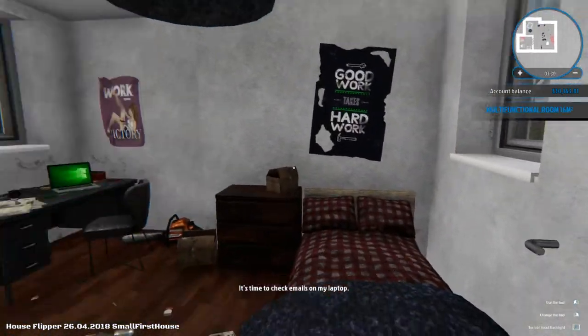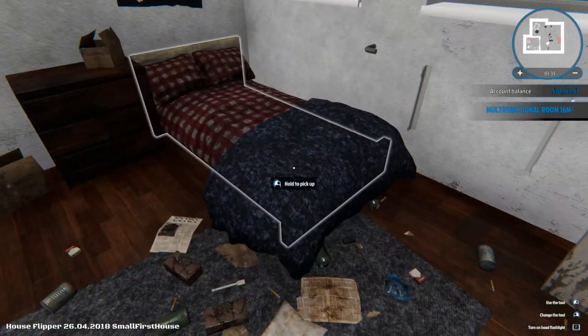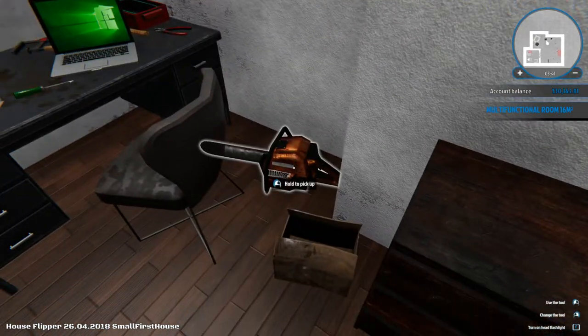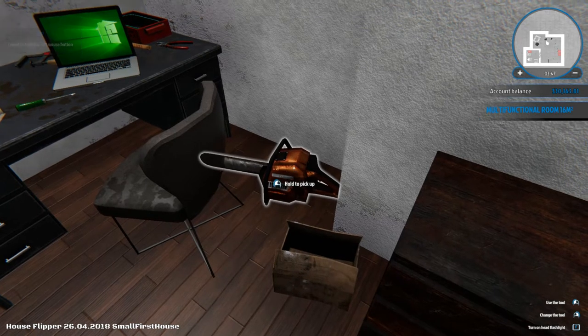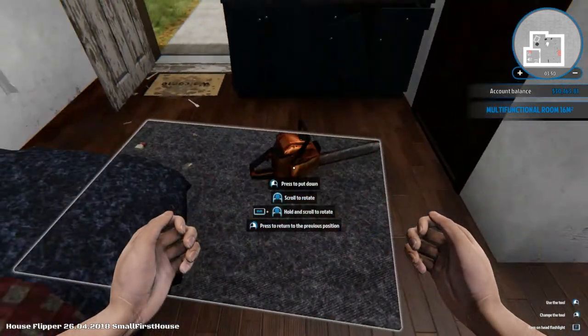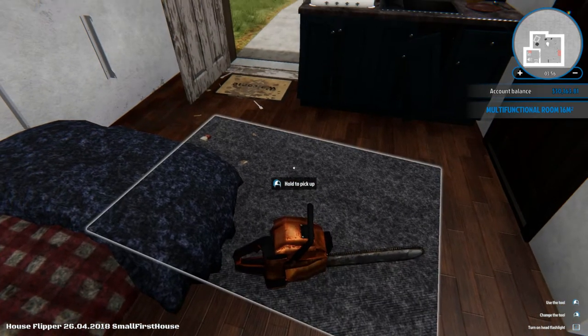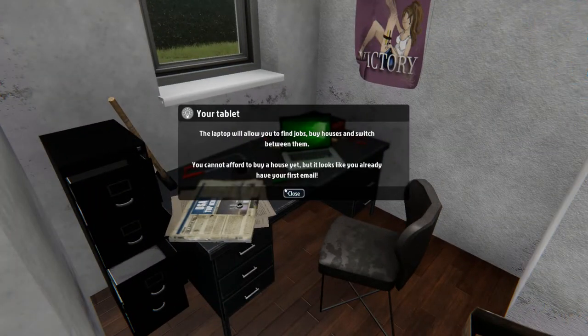Let's open the door. So this is our lovely office-bedroom. It looks like we're quite an untidy person, doesn't it? The game is asking us to go look at our tablet. The tablet will allow you to find jobs, buy houses, and switch between them. You cannot afford to buy a house yet, but it looks like you already have your first email.